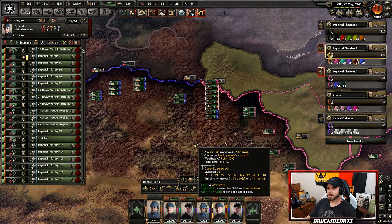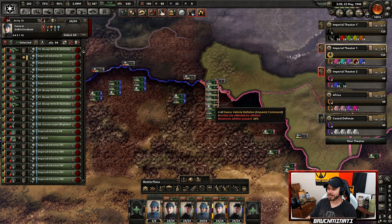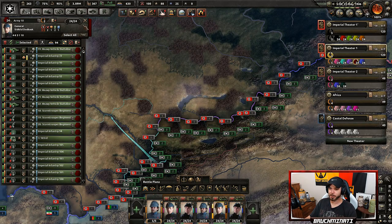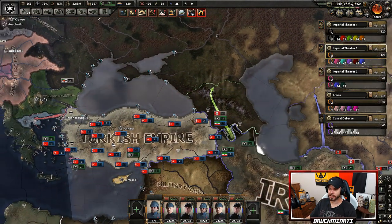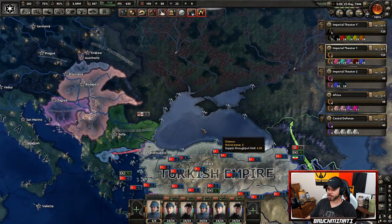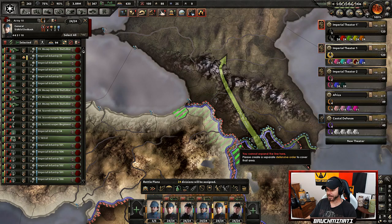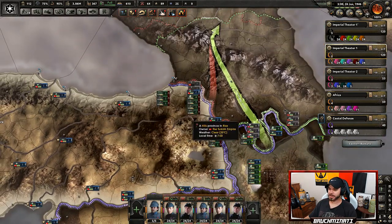Oh wait — I have a whole extra army I didn't even know about! What are you guys doing here? They're just packed in here. Imagine just coming upon a whole extra army — I don't even know where to use them. I'll put them here to drive in on the Caucasus as well, unless I need them in Europe then I'll pull them off. I was worried about Europe, but now I can relax — the ghost army that was unknown to the Empire has arrived!